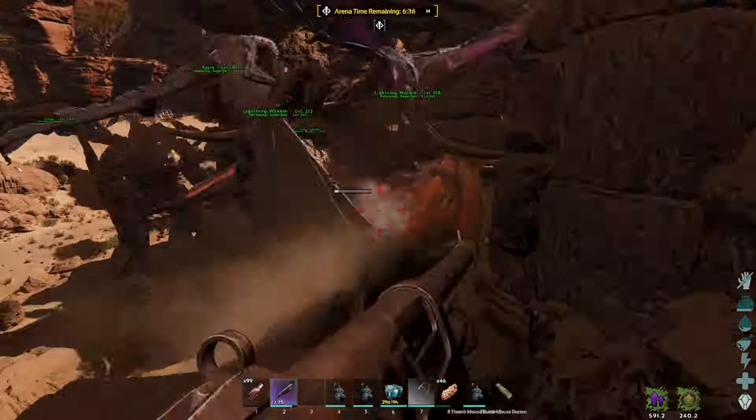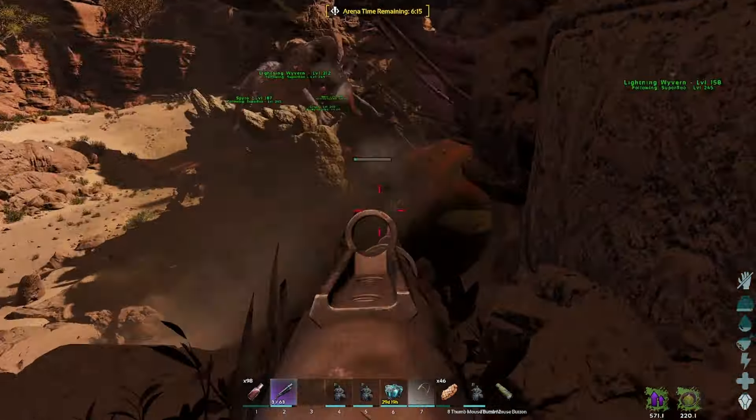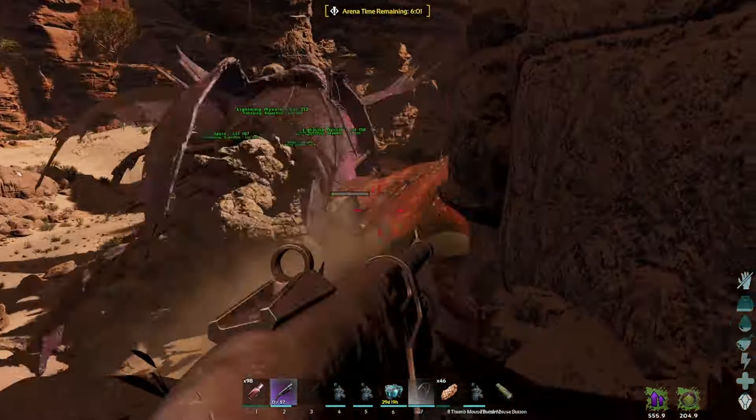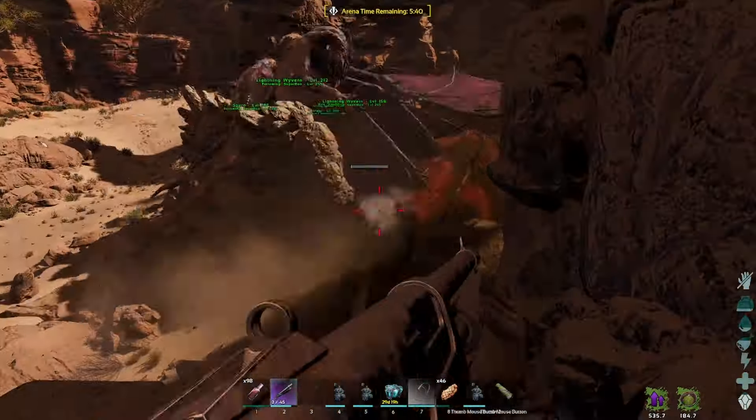When you're near the end of the boss fight, rock golems will spawn. Since the Manticore didn't fly up at all, these rock golems had free attacks on our Wyverns. Our Wyverns lost a lot of health due to this. At the end of the video I will show you how much health they lost.